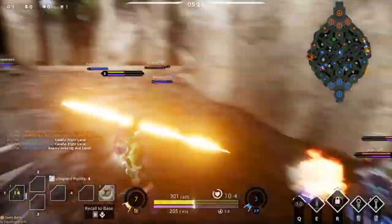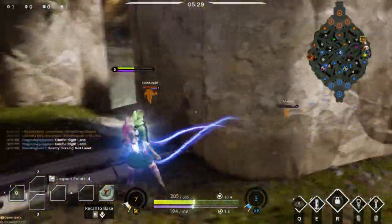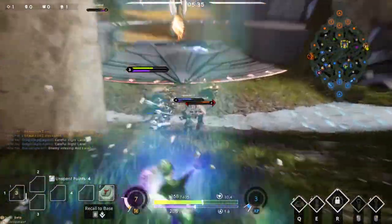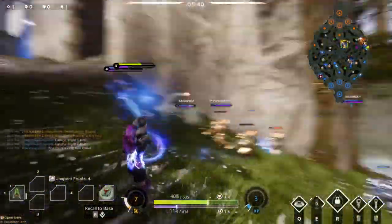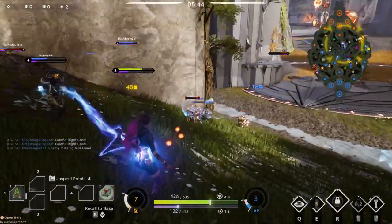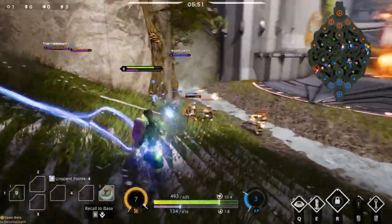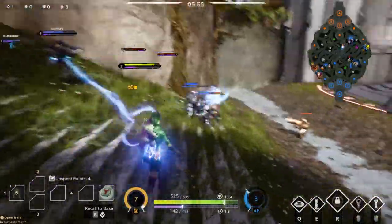For new game modes, the Origin map is probably where the new game modes will take place — it is the tutorial map but it's fleshed out and looks incredible. The map is called Sovereign, and the game types mentioned include tutorial, 1v1, 2v2, and 3v3. The Monolith map remains the 5v5. So the smaller modes like 1v1, 2v2, and 3v3 will be tied to the Sovereign/Origin map.